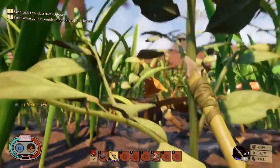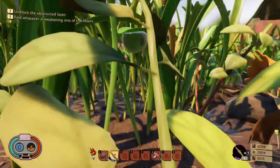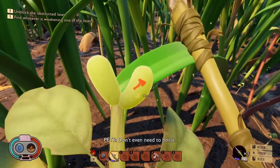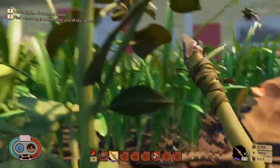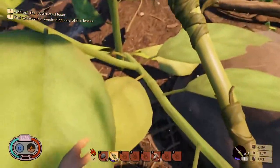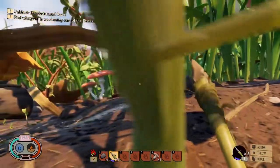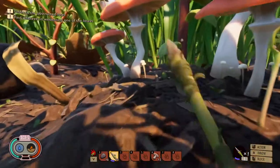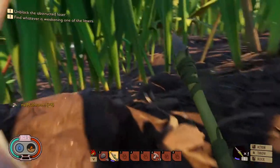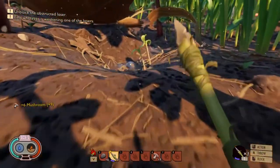Up here we should be safe. We can probably climb up here. Oh, there's some water right there. Nice. Yeah, we're kind of in trouble being way up here, especially if we fall. Let's get some more mushrooms that we can use to eat — it's not pretty, but it gets the job done. Alright, let's get some more water.